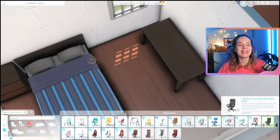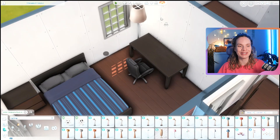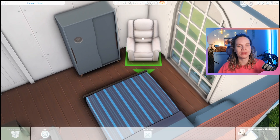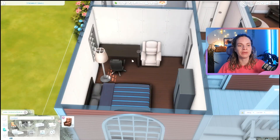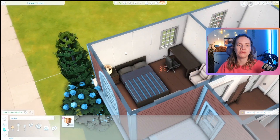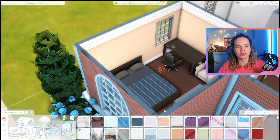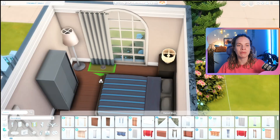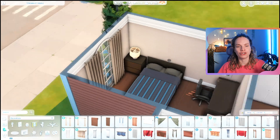Here we have the parents' bedroom, which is also very much dark blue combined with darker wood tones. I loved this run-down looking leather chair from the Basement Stuff Kit — it has some scratches and looks like it's been handed down or thrifted, just a really old-looking chair. But in the white swatch it doesn't look gross, just old, which feels so realistic for a starter home where you'd naturally have hand-me-down or thrifted furniture.